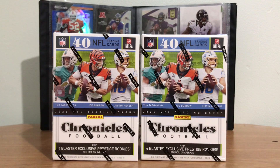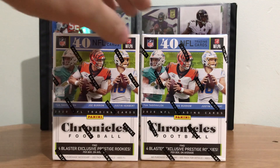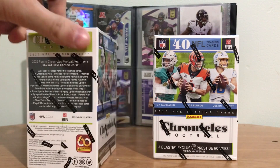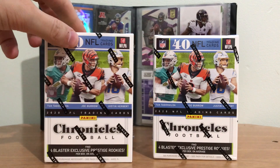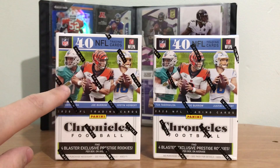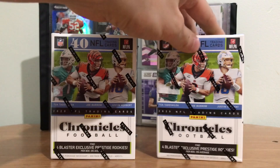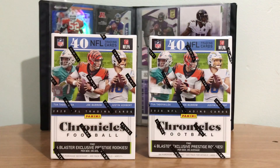What is up guys and welcome back to another Luke's Got Jukes video. Today we're doing something special. We got two boxes here of Chronicle football — 40 cards in each pack — and we're looking for rookies: Tua, Joe Burrow, and Justin Herbert. One of these packs is mine and one of them is Nikki's. She's here with me today.